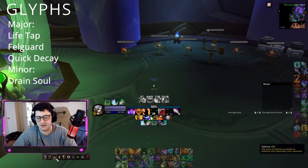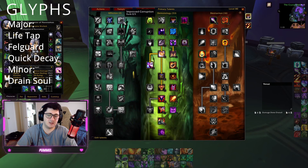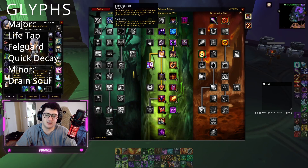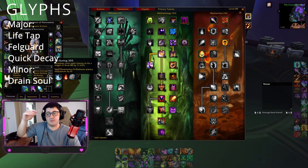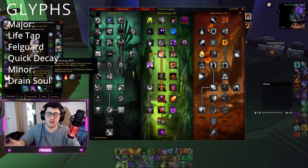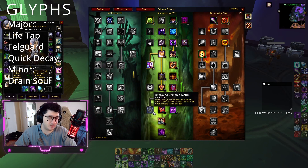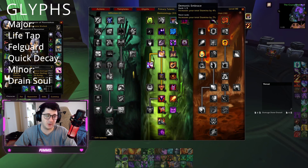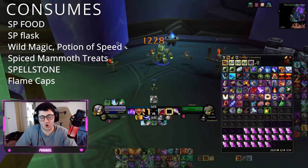Say for example, I have 11% hit — that means I'm going to need 2 points into Suppression so I can hit 13%, and then I'll get 3 more from Misery from my raid, and then I'll get another percent from a Draenei. So if I had 12%, I would drop a point in this and put it into something like Nemesis, grab the crit if you want, put it more in Stamina, or put it in Intensity — you have a few options here.